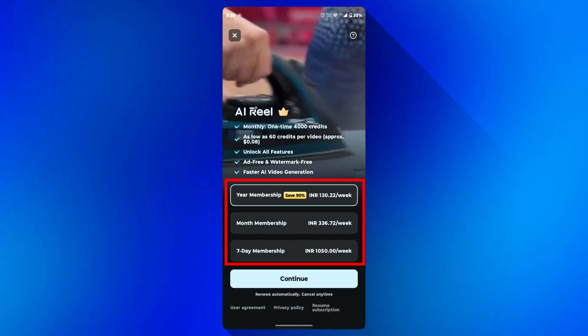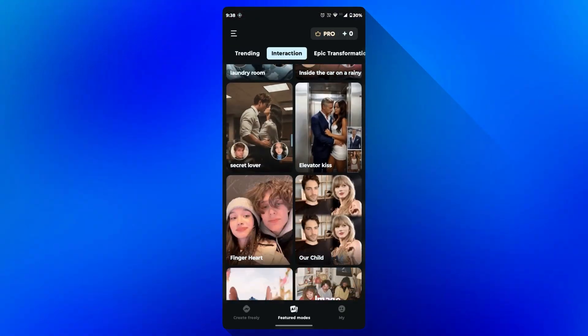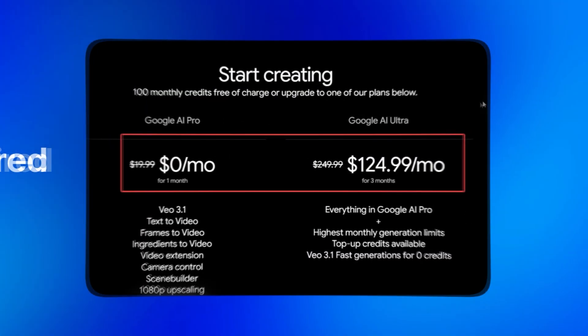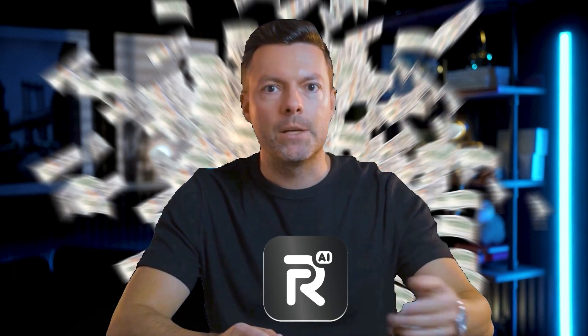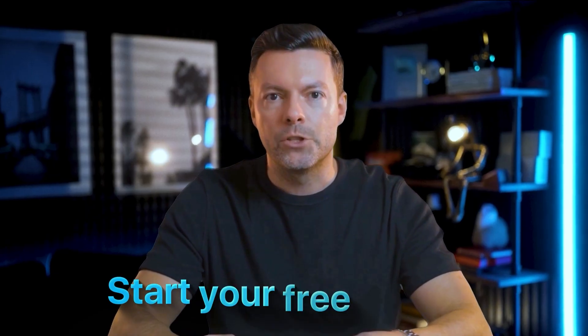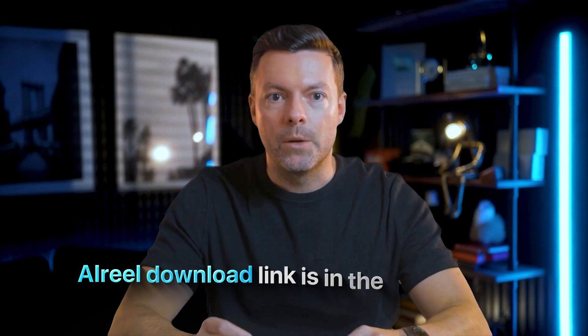Here's the amazing part — one subscription unlocks all these incredible models with continuous updates, so you always have access to the latest cutting-edge AI technology. New users get 100 free points to start creating immediately, no credit card required. Compared to other AI platforms, AI Real's monthly and annual subscription plans are extremely cost-effective. Why pay separately for each individual model when you can get them all at an unbeatable price? Click the link below, visit ariel.gg, download AI Real, and subscribe today. Start your free trial now and experience the future of AI video creation. AI Real — one platform, every possibility.